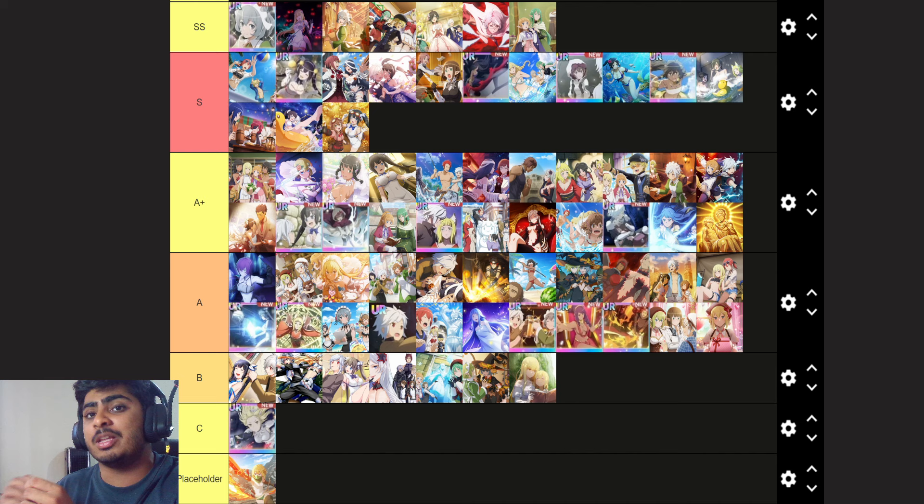Along with that, we are going to be updating the scene card tier list by changing the positions of the summer free-to-play scene cards, as they are now finally able to be made level 60, which means they have access to their second passive. And in this video we're going to be addressing what scene cards deserve your memory crystals.